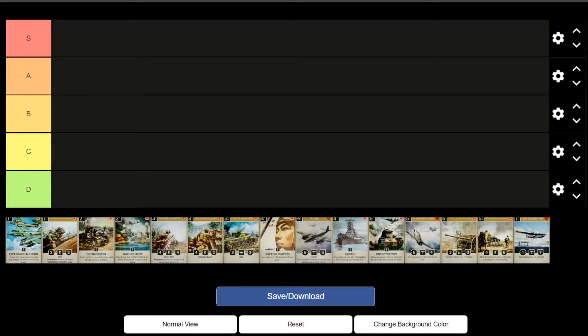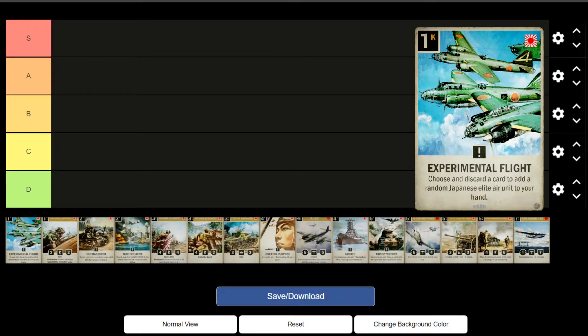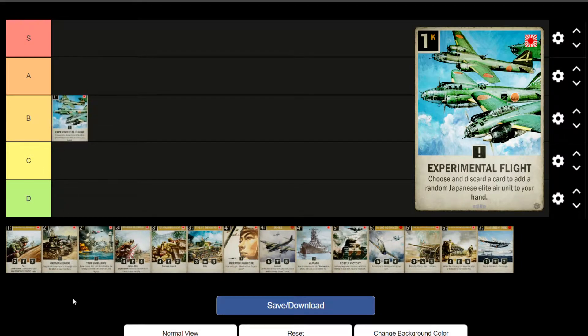Getting right into it: the Experimental Flight. Dynamo, how do you feel about this? I really like this card. I kind of fit it into B tier though. It's a risk-reward kind of card. Discard in draft can be a negative thing, but the reward of getting a Shiden KI-83 is really good — great tempo. Wouldn't put it as an A, so I'd say B just for that discard effect.